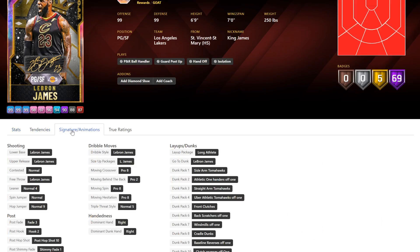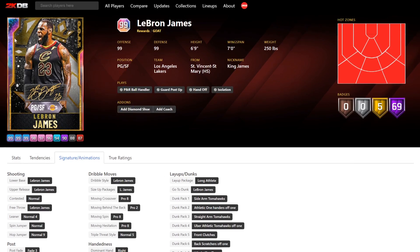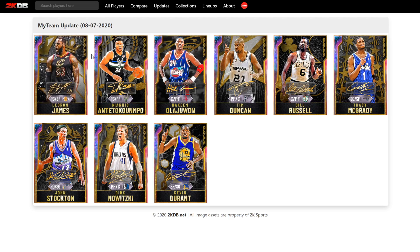10-0 glitched, got a bad behind the back, still got a great hop step, great Pro 8 tween. It's between him, Giannis, and Simmons who are the best point guards in the game. LeBron James, Giannis Antetokounmpo, and Ben Simmons are the three best cards in the game that aren't centers.